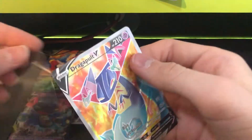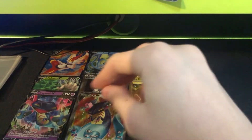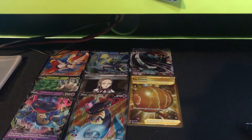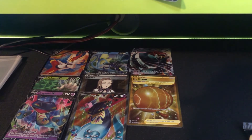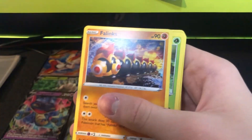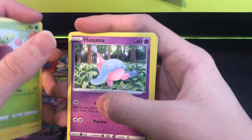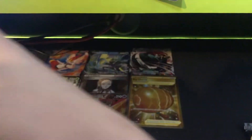We've already gone above the average box which is maybe like four hits and a hyper — we've got two hypers and two full arts. Oh my gosh, these may not be the best cards but hey, they're hits — that's all I really care about. There's six more packs. I think we can get a Boss's Orders at least, hopefully, because I really need those. But I'm ordering the ADP box so hopefully I'll get Boss's Orders like that. Fire energy, twin energy, Falinks, Masqueraine, Shinx, Roly-Coly, Applin, Hatenna, Magikarp, Growlithe, Incineroar, Darmanitan.